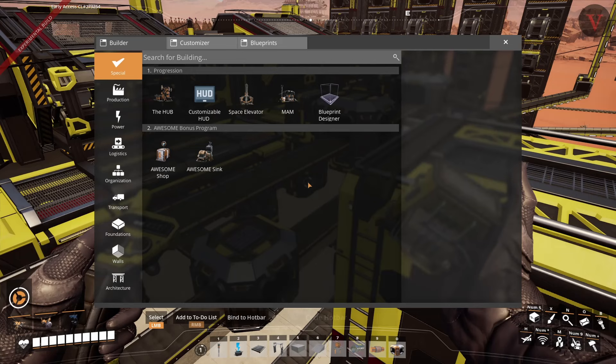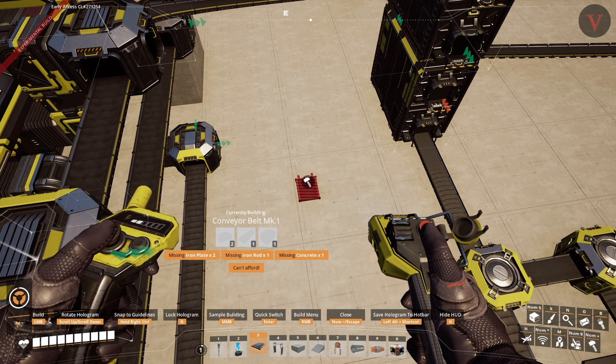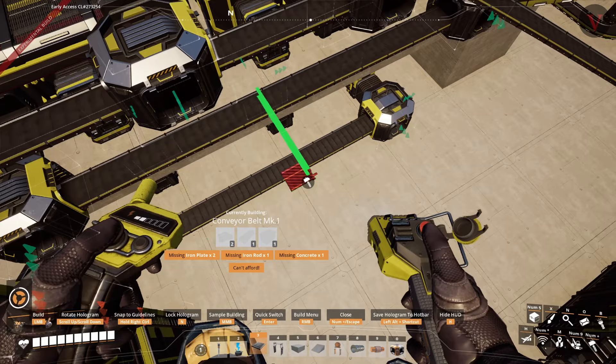Traditionally of course we empty our inventory. You might have noticed there's a new entry here for customizable HUD - it's a new mod I'm checking out. It's a little quality of life thing that allows you to move around the HUD elements on screen. The build information is now on the bottom where it says conveyor belt - normally that's in the center right up where the cursor is and it's always in the way for me. I've moved it out of the way and I'm trying to see if I like it.